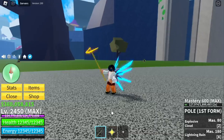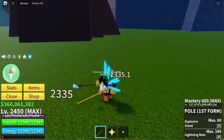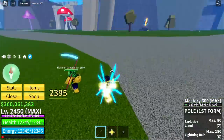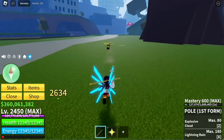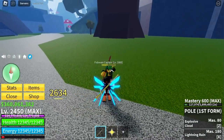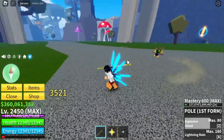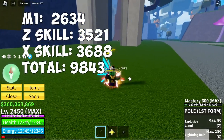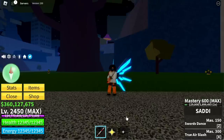Next sword will surprise you — Pole V1. Imagine this one's stronger than the V2 version! First slash: 2,335. Second slash: 2,395. Third slash: 2,634. Final slash: 2,634. Z skill, Explosive Cloud: 3,521. X skill, Lightning Rain: 3,688 — for a total of 9,843. But Pole V2 has better skills.